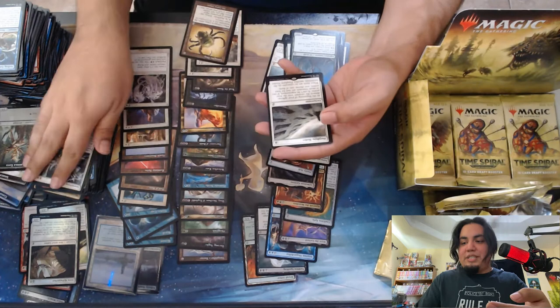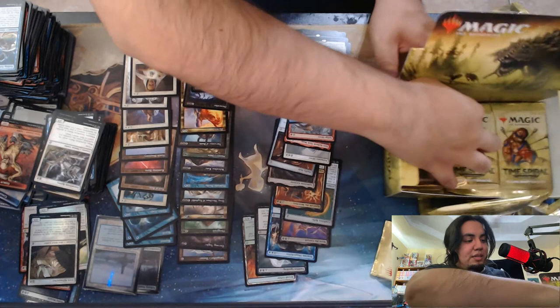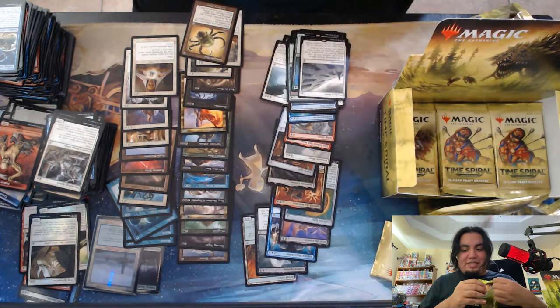Porphyry Nodes — cute little card. Oh nice, Containment Priest looking great in that old border. Good little hate bear to have, especially in the old border.